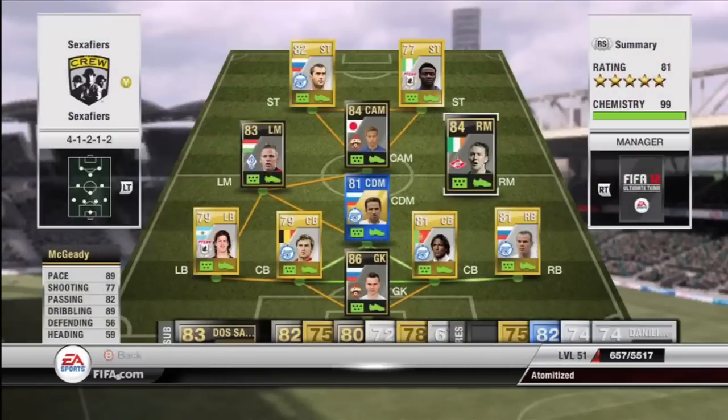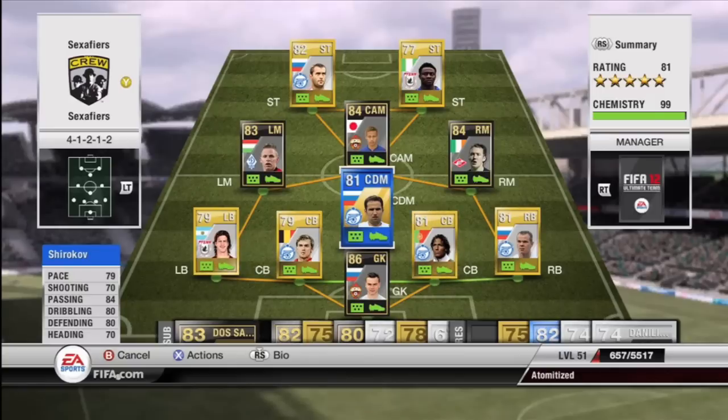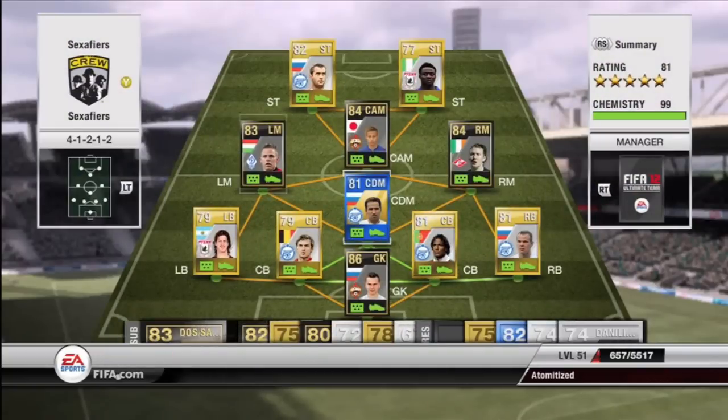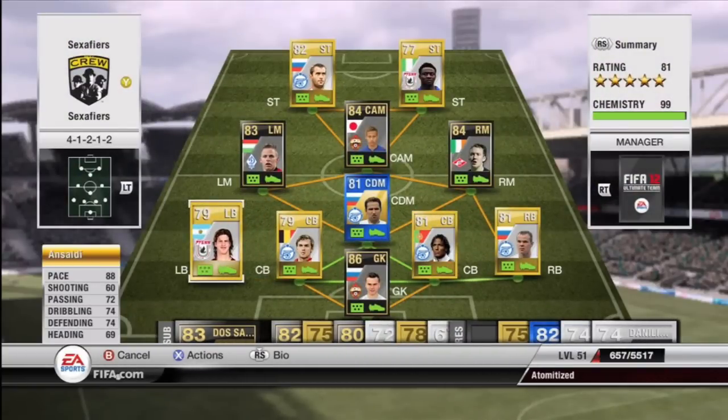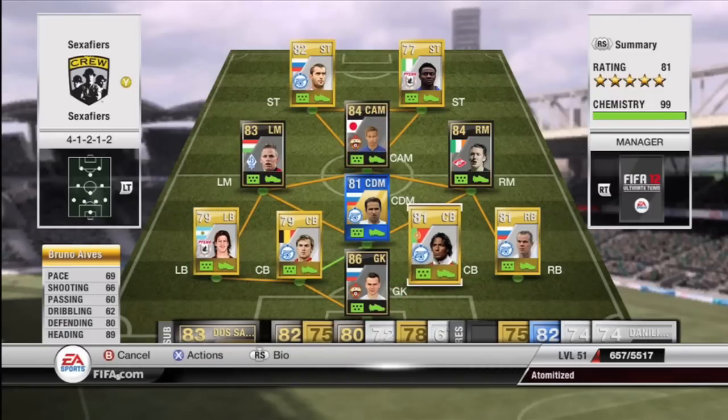As you see, McGeeDee doesn't really score — he's just really fast and got skills. This is the kind of player where you need to take him down the line and cross it in. Generally, when you have left and right midfielders, that's what you want to do, just cross it in. I found it very difficult to score from those positions in this game, opposed to the last game where I really didn't have trouble with it.